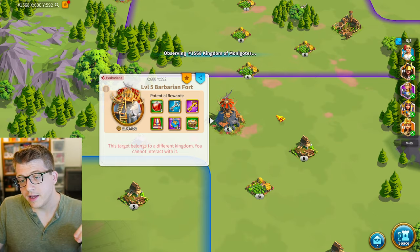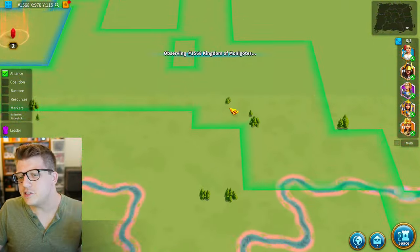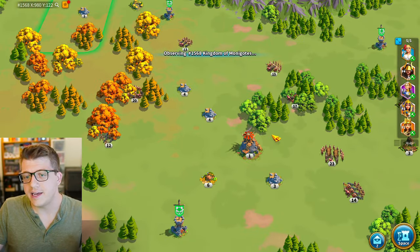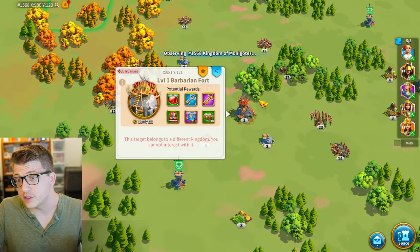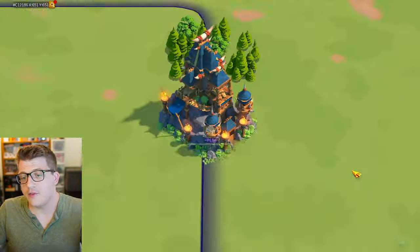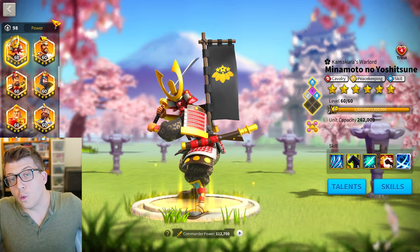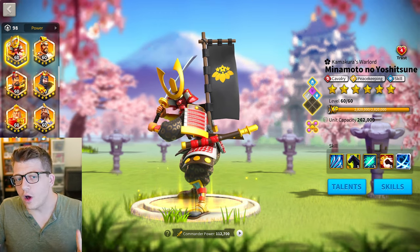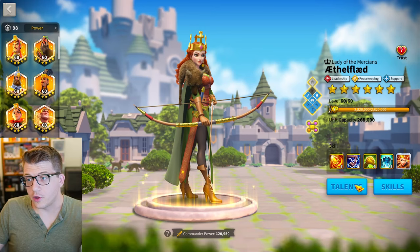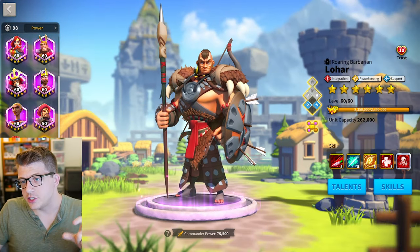Now let's talk about barbarian forts. When you start the game you'll be in one of the outer rings of the map, where you'll see level one through three forts. As a brand new free-to-play player you should only focus on level one and two forts early on, because taking down level three and higher requires a decent troop count and a lot of damage. The best pairing for higher forts is Minamoto with Tsaotou, but Minamoto is not a free-to-play commander — he requires spending money.